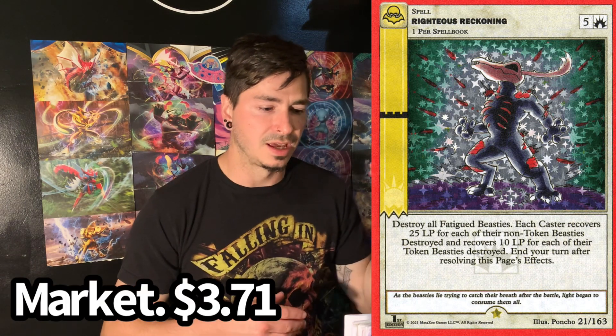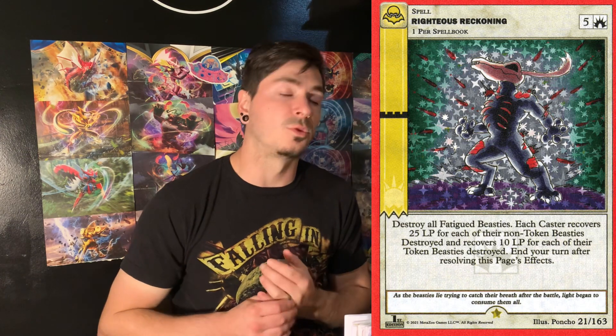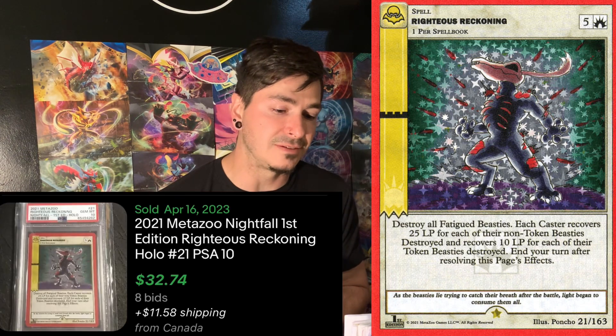Righteous Reckoning — I believe this is the one with Wendigo. It's a market of $3.71, pop of 81, and a PSA 10 recently sold for $32.74. Also, it's almost $12 shipping, so that would bring the price up to almost $45 to $50.